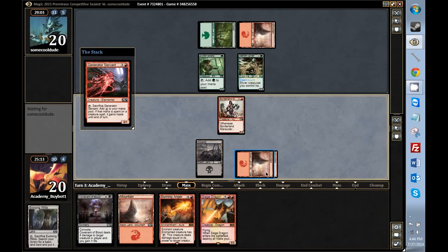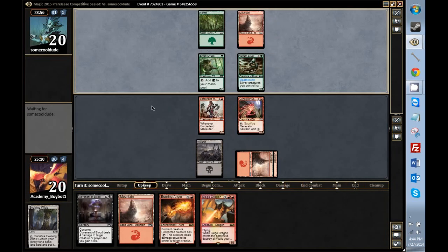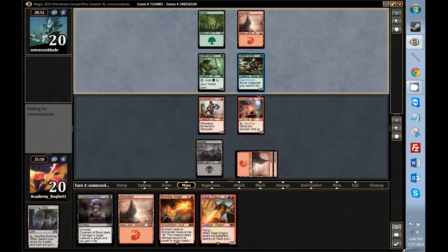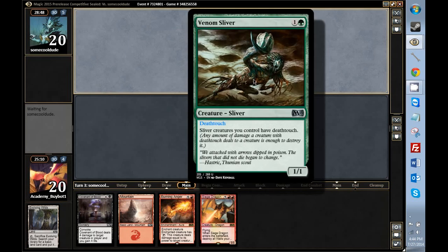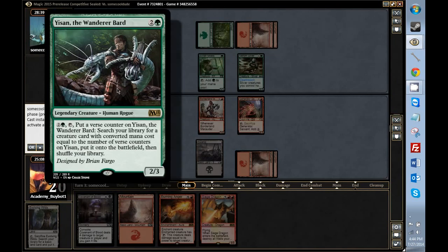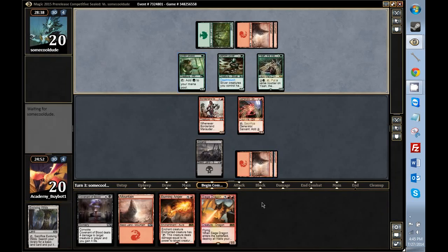Our creature is also valuable insofar as it can convoke out the Covenant of Blood, so trading is not necessarily what I want to be doing. We do want to see another swamp at some point soon. This is like Hibernation's End on a dude — so he finds a one drop. Well, this could get out of hand. We want to kill that whenever we can, but he'll probably get some amount of value out of it. We want one more land. So essentially we want our Generator Servant to survive another turn, and then assuming all goes well, we smash him in the face with the dragon and eliminate most of his board.